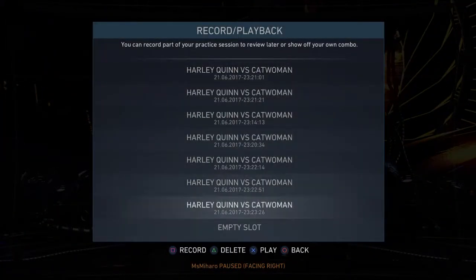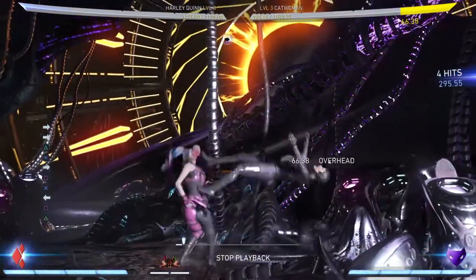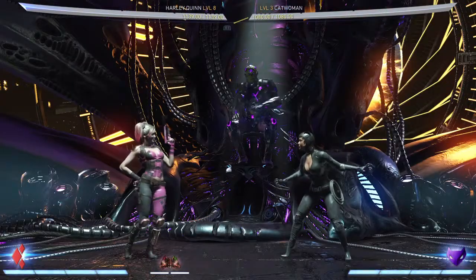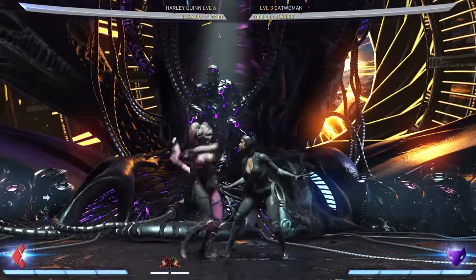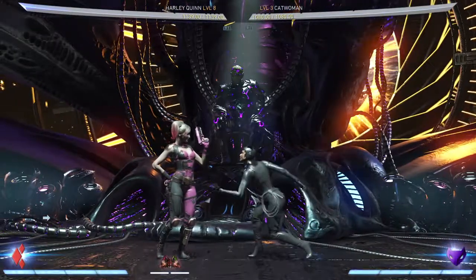I see a lot of players doing forward 2 into tantrum stance in the corner, and I find this unnecessary because it's unsafe. You get comparable damage from forward 2-3, into forward 1-3, into back 1-2-1, gunshot, 1-2, play doctor. So I don't see why you would keep it unsafe, since this is plus 1. You can be plus 1 in the corner, or you can be unsafe and get comparable damage — I don't get it.